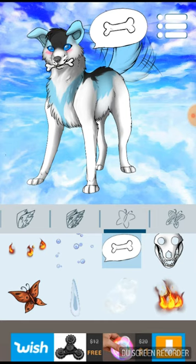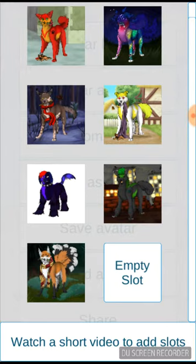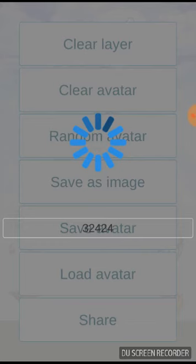That is adorable, guys. So now that we've done that, we get to go here. I already have a fursona — I'll show all my fursonas with you guys in a little bit. Here you can save your avatar in these empty slots. If you want to have more slots, all you gotta do is watch a couple videos and you gain more slots. Now we're going to save it as an image just to make sure you actually saved your fursona.